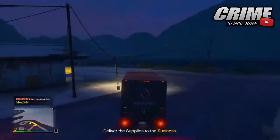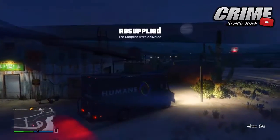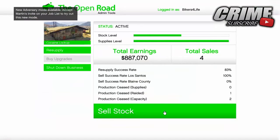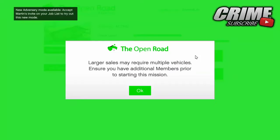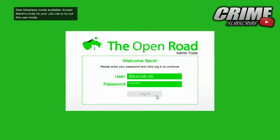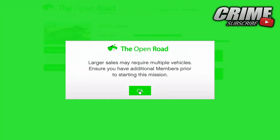It's really easy — just take the supplies back to your business as I'm doing on screen, it's that simple. Once you deliver the supplies, you'll get a black screen for a couple of seconds, then make your way inside and start selling your product. Sell for the most money — it takes a while but it's worth it. I got around $350,000 in this video and the maximum you can get is $630,000.